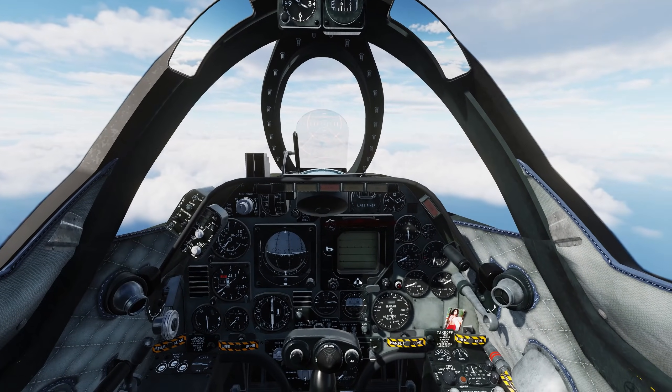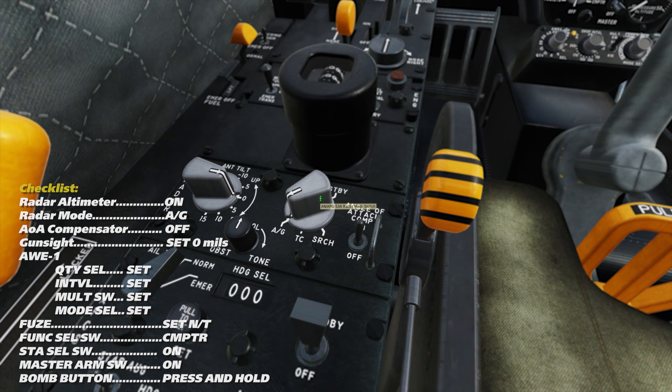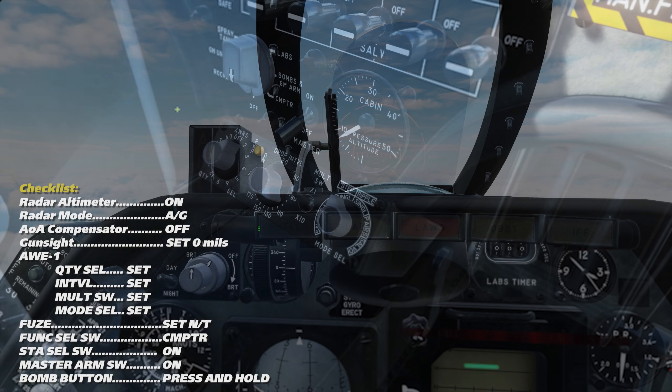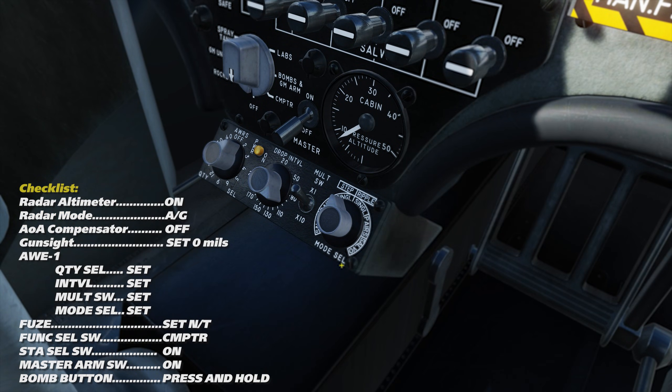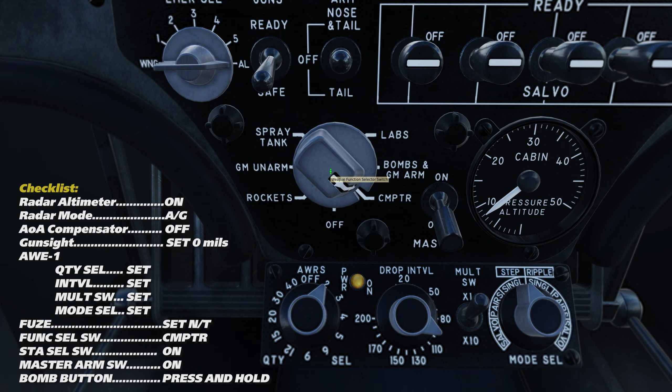To set it up for use, we'll go through the following checklist: turn the radar altimeter on, select air to ground mode on the radar, turn the radar AOA compensator off, set the gun sight to 0 mils, set up our AWRS panel for a proper release interval and quantity, and move the weapon function selector to computer.